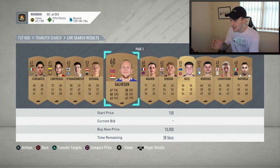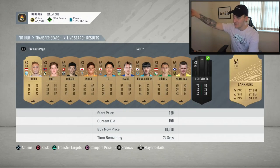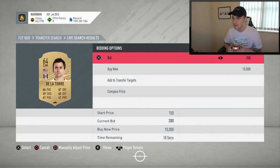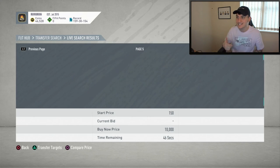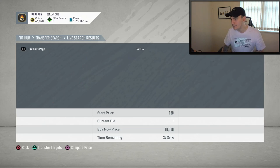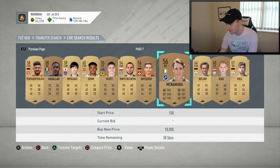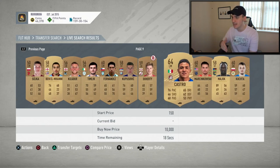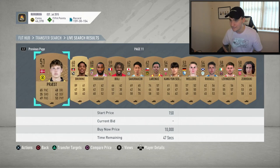I'm going to bid on as many cards as I possibly can. What I'm looking for is any cards with a bid already on them — when I'm looking at these players, I'm checking the nationality, individual stats, and whether they're part of an SBC. For example, a Bayern Munich player without a bid at 150 coins — I'm dropping a bid on that. Usually I go for players who already have bids, but if I know they're in SBCs I'll bid on those too. 150 coins on that one.